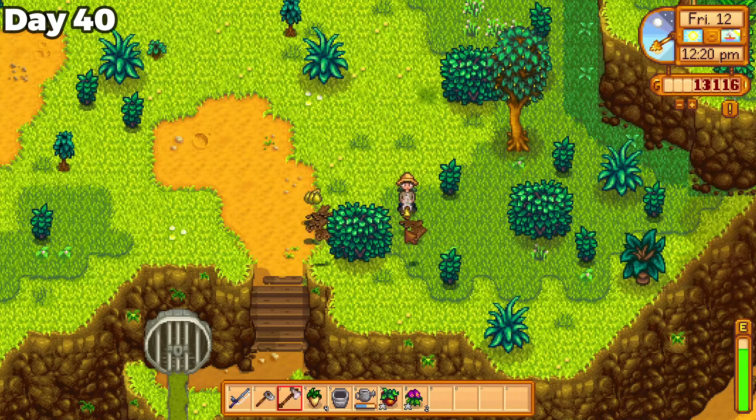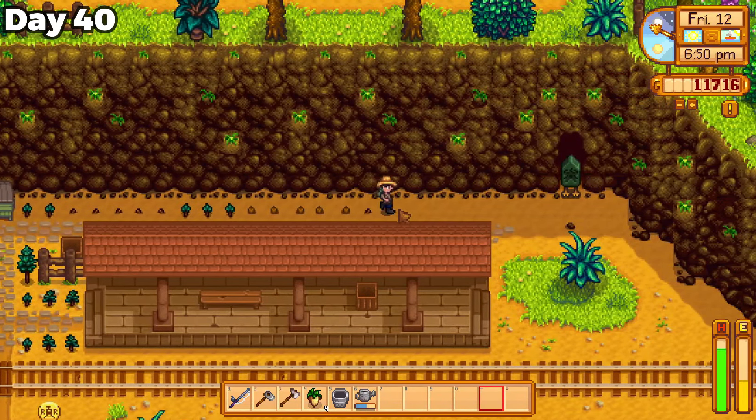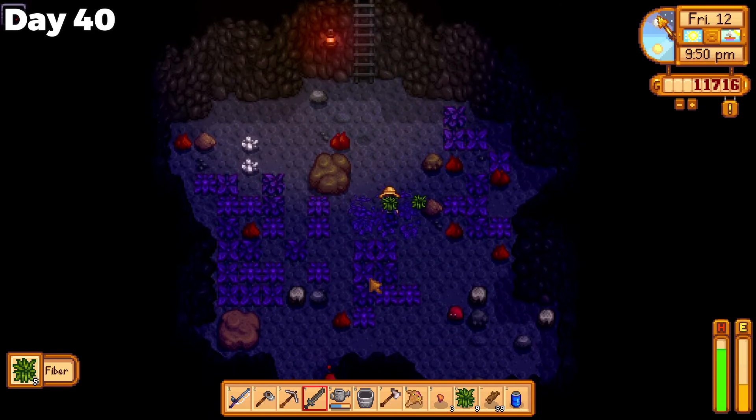Recovery for the forest was not an option though, so I cut down some trees and planted the saplings on my own farm. The traveling cart had a sandfish, which I bought, and I ended my day with some living hat hunting in the mines.